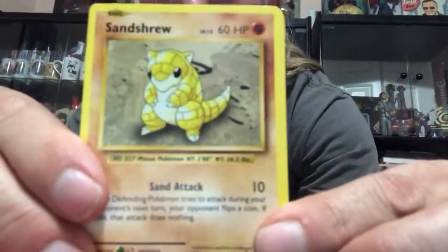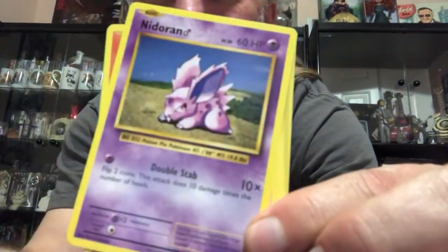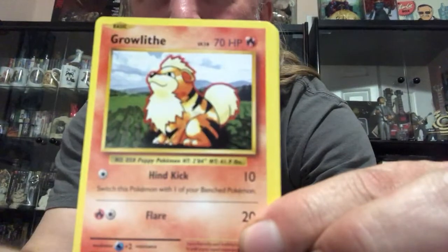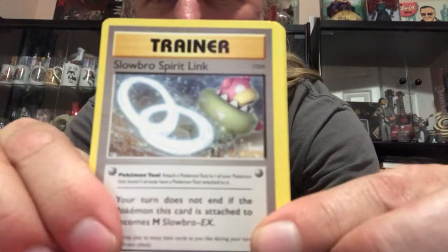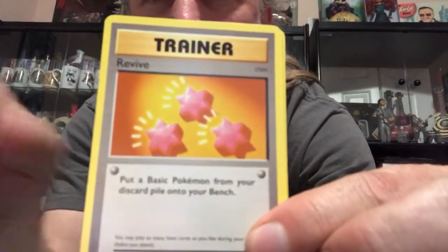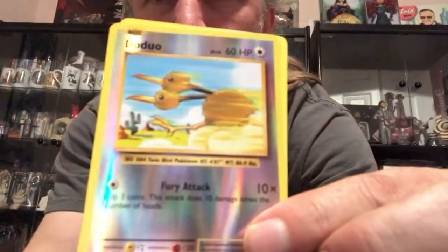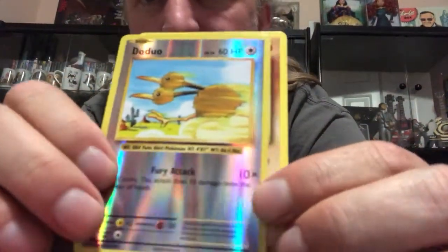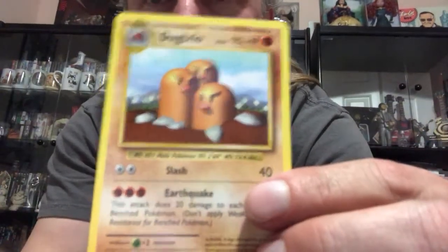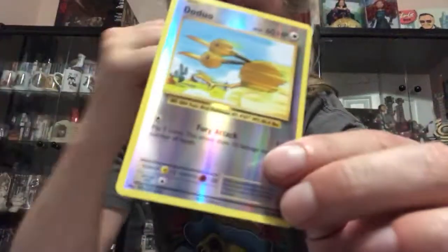All right, we got a Sandshrew, Vulpix, Nidoran, Growlithe, Rattata, Slowbro, Spirit Link, Revive, Poliwhirl. We got a reverse holo Doduo — yay! And Dodrio is a rare non-holo, so there's a big pull of the day.